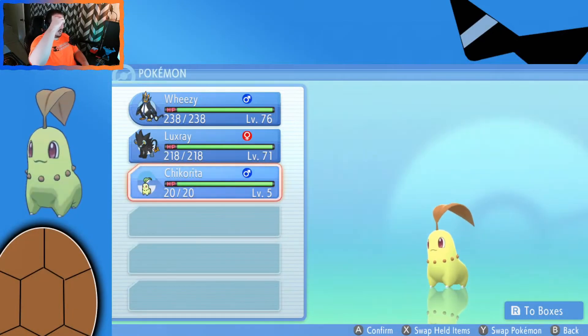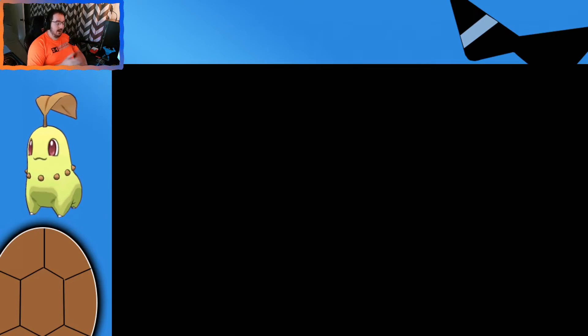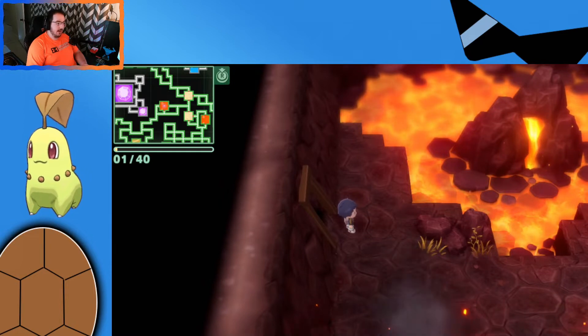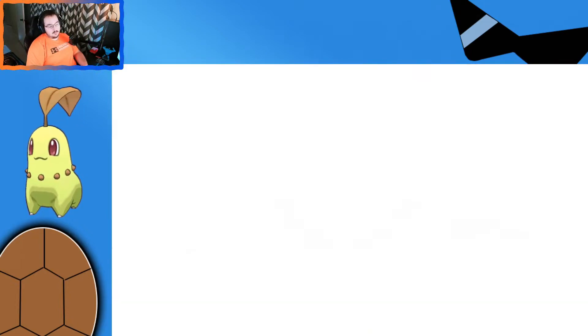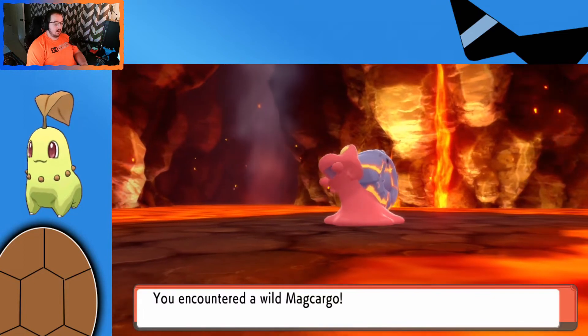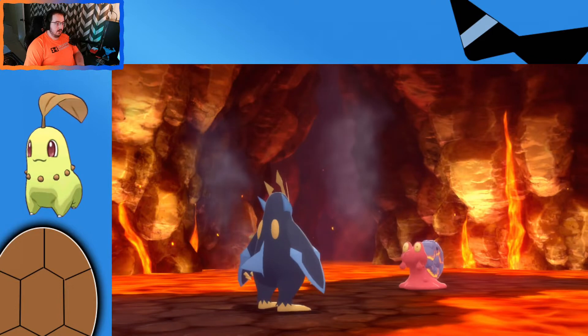As we take a look here, we have our Chikorita. We're in the underground — I'm over a little fire biome here. With Brilliant Diamond and Shining Pearl we kind of have to go about it the old-fashioned way: a lot of battling to get the XP, not just here's some candy, take it. So we'll do a couple quick battles here, get our Chikorita evolved, and we'll figure it out.